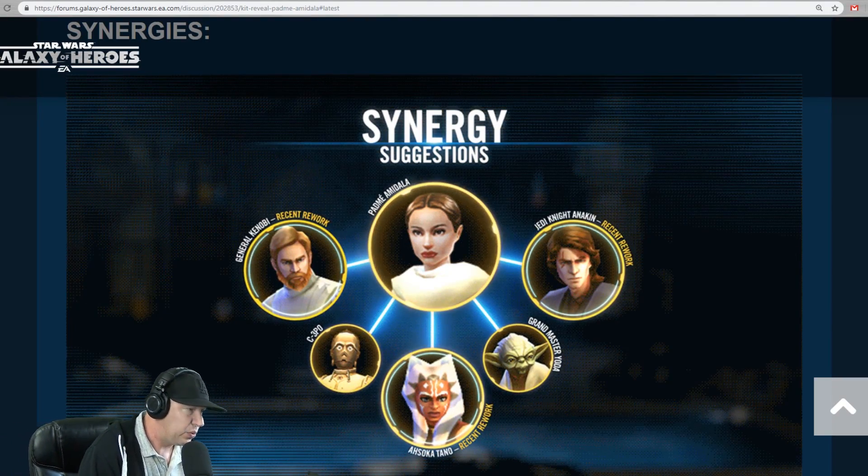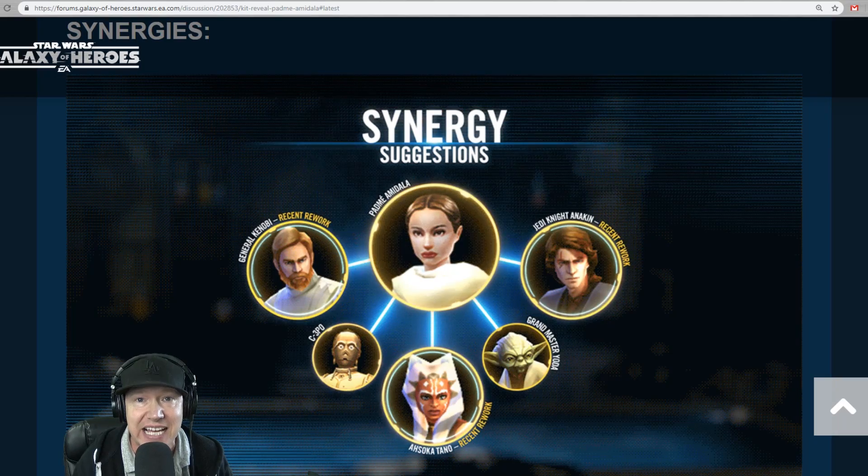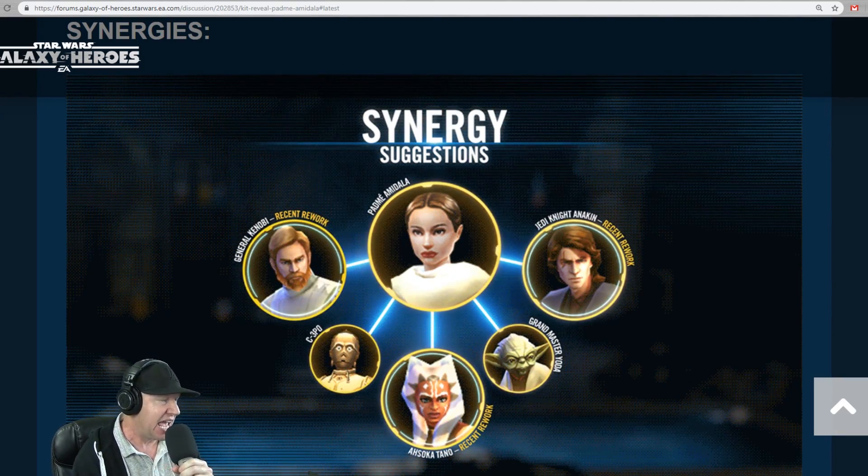We're going to go over the kit reveal for Padme, and then we're also going to go over the Zeta and the modifications to Jedi Knight Anakin.